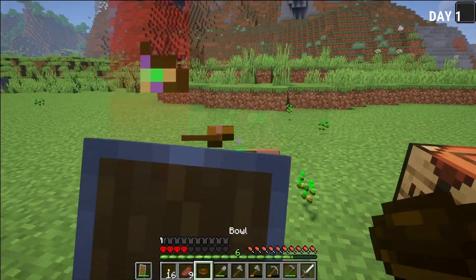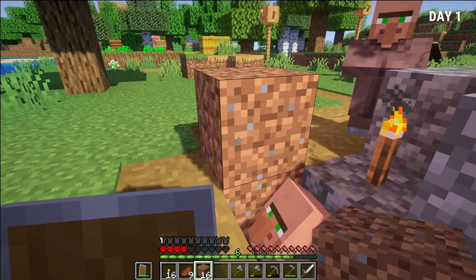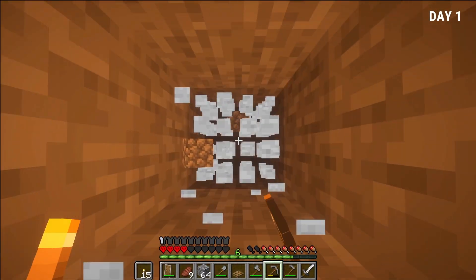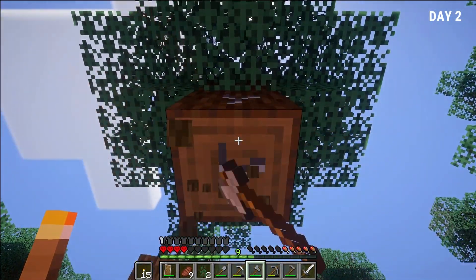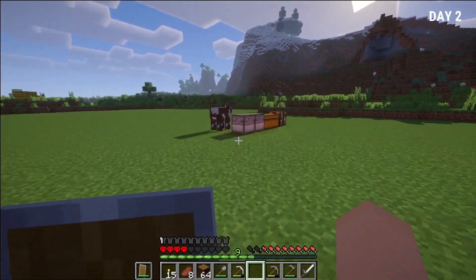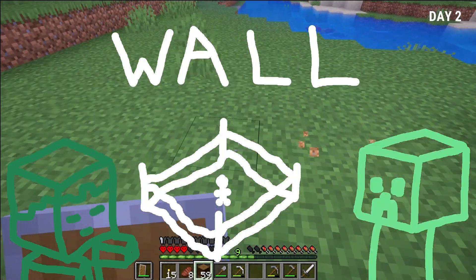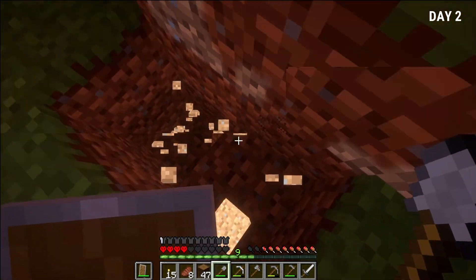I also ate some suspicious stew, which was pretty risky — if it was poison that would have taken us down a lot. I spent the day chopping down some trees and trapping some villagers. I spent the night mining underground and didn't get anything too crazy, but headed back up to chop down more spruce trees. I noticed three furnaces which looked super cool. The day was almost over from collecting logs, but the reason we were doing that is we're actually going to build a protective wall. I started laying down some foundation and framework for it, but we couldn't do too much before going back down into the mines.